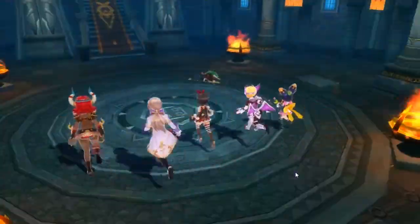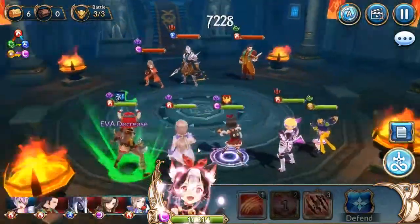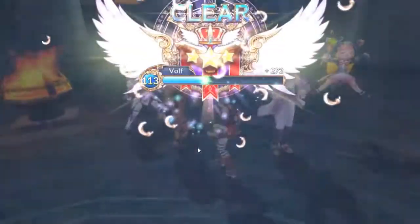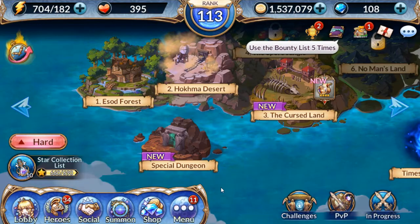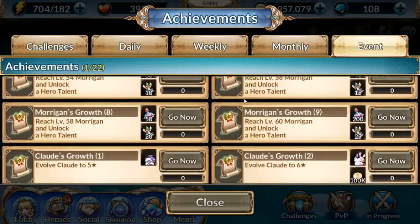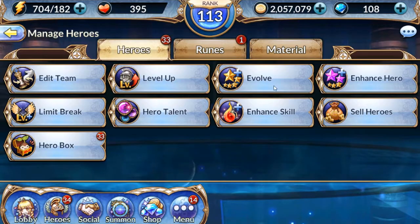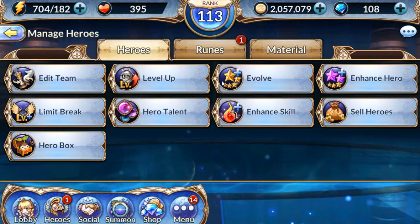I do have a guild — the guild name is Team Lazy if you guys are interested in joining. The max members a guild can have is 30 from what I can see, and right now we're focusing on guild skills. Oh yes — we do finally get a new event page. I was just waiting for Growth Dungeon to get that half off. I've been saving all my stamina until then.